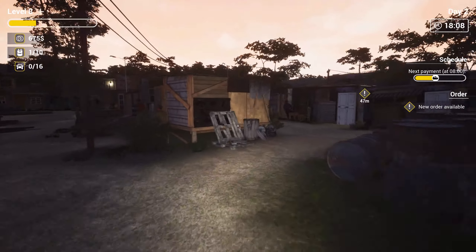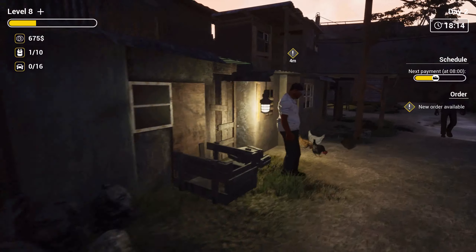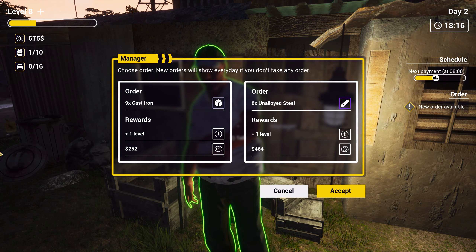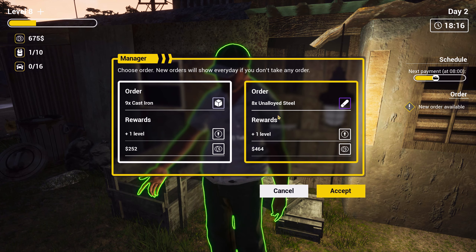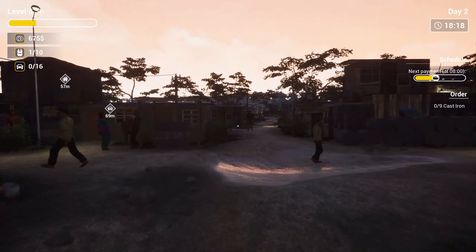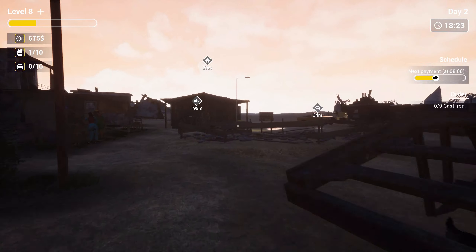It's getting dark. I do have a flashlight — it's actually quite nice. New orders will show every day. Unalloyed steel — that would be nice, that's actually quite a lot. And cast iron, yeah — well, we do have cast iron, we can accept that. Shame I didn't bring it with me. And we can't really drive the truck in here.